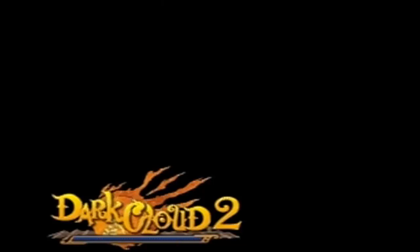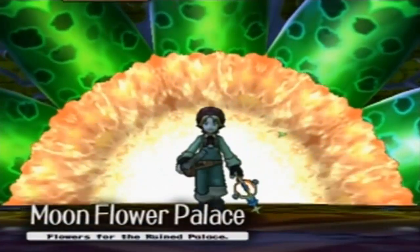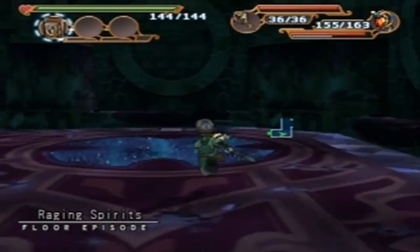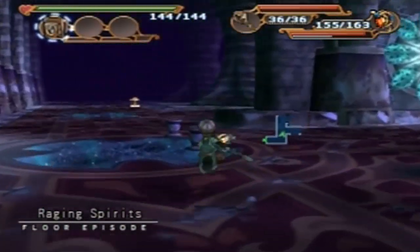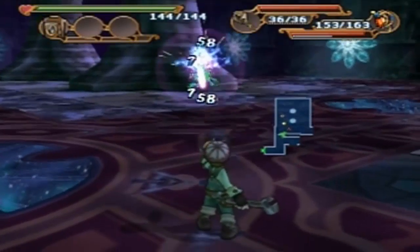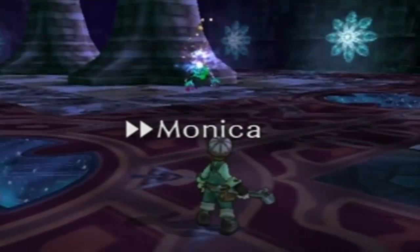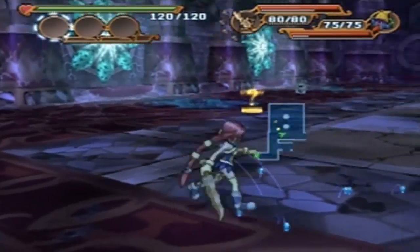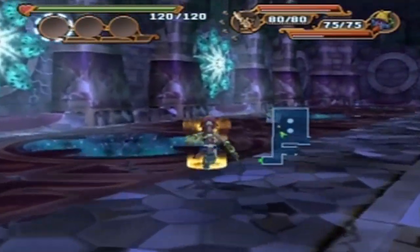So we're going to be working on either the Supernova, or we'll be continuing to work on Monica's armband, because I've actually raised it up to sun level, so it's getting close to its ultimate form. It needs a few more upgrades to reach it. We're going down the Lover's Path, which is probably not ideal because it's weaker overall than her other armband.